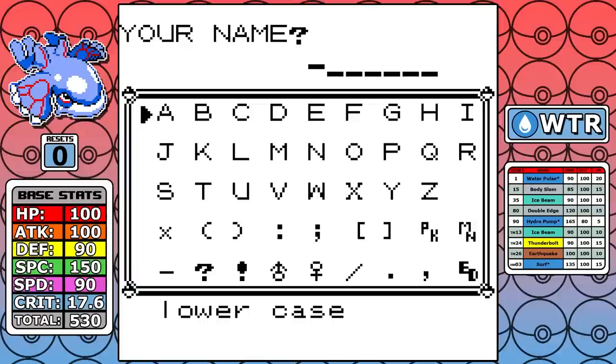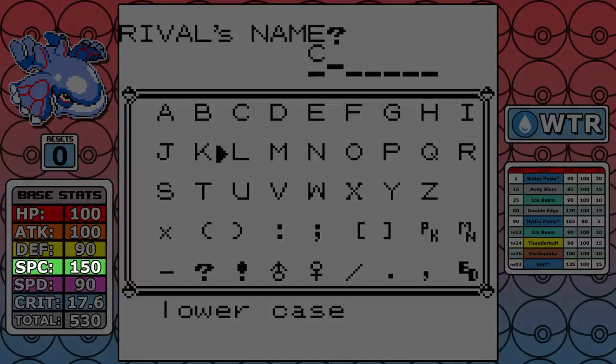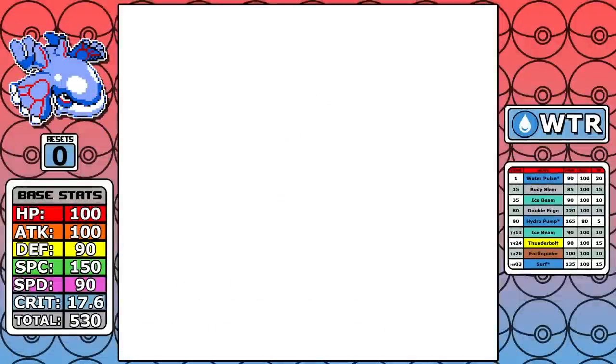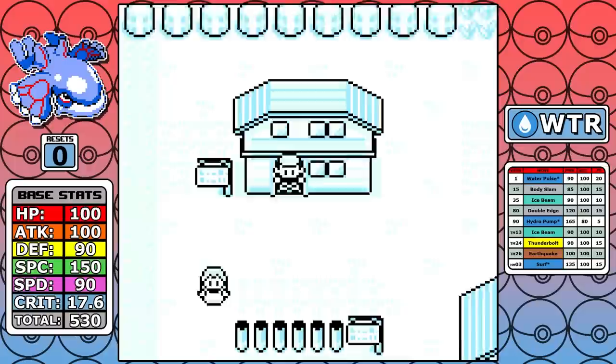Today we're going to be looking at another legendary — a Hoenn legendary in Kyogre, with a massive 530 base stat total with 150 in Special. I had some pretty high hopes for this run, and this was a pretty requested one. I finally decided to do it, but this one took a couple of runs to really get down.